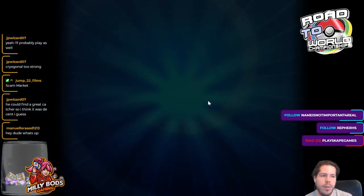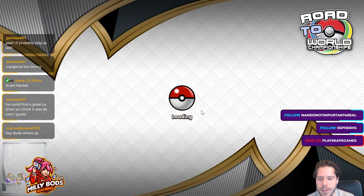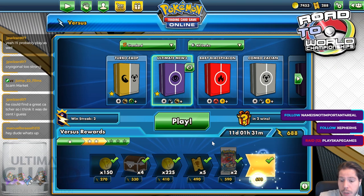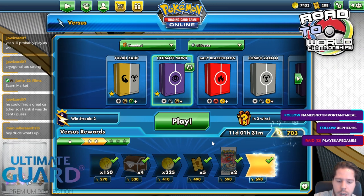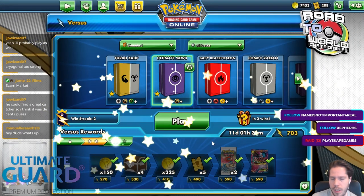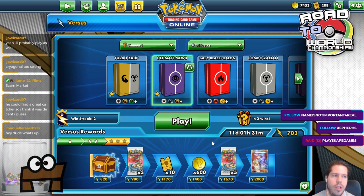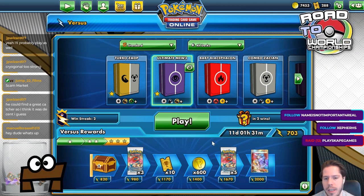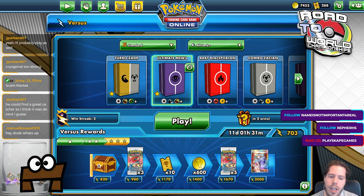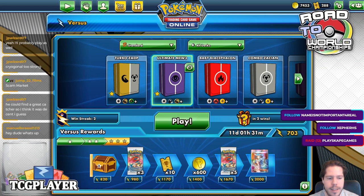Hello everyone, thanks so much for being here. Alright — very nice! So Ultimate Mew3 in half potential — it's a pretty fun deck to play. I definitely feel like the lack of Big Charm or Great Charm is noticeable, and that's something I would add for the future. But yeah — Ultimate Mew3 done. I'm going to be moving now to Turbo Station ADP, so don't go anywhere — I'll be right back in just a second.